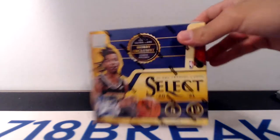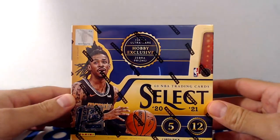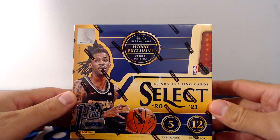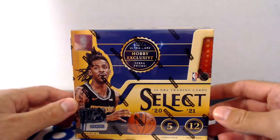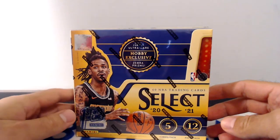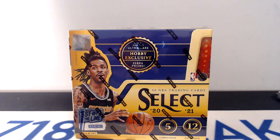You can see the box here. Got a lot of hobby exclusive parallels. Also, you get your first off the line exclusives. The Orange Pulsar autograph card is numbered out of 30, if I'm not mistaken. And then you also get an Orange Pulsar base card, which is out of 18 or something along those lines. Wish me luck. We will be ripping this in retail form as well in the coming weeks. I'm very excited.